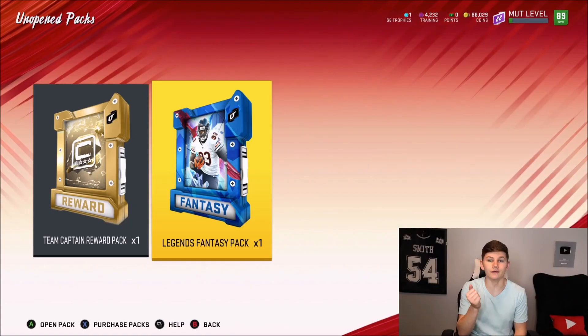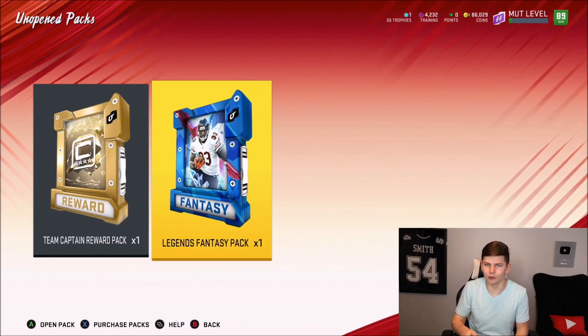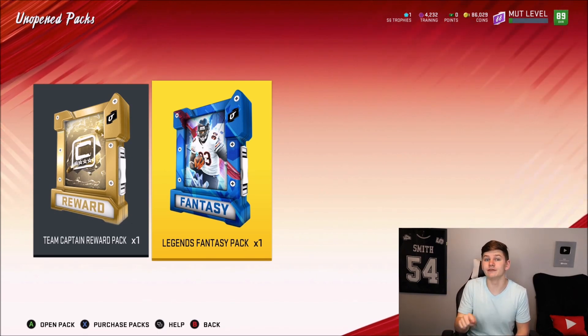One last thing before we get into the packs and gameplay: I am sponsored by G Fuel. They actually sent me the new Bubble Gum flavor early. I tried it over on Twitter — you guys can go find that video there. It tasted a lot better than I thought it would. Bubble Gum kind of threw me off a little bit, but it's honestly really good. Link is in the description, code ZERK, all caps, over on G Fuel. That Bubble Gum flavor goes live tomorrow, so check it out.